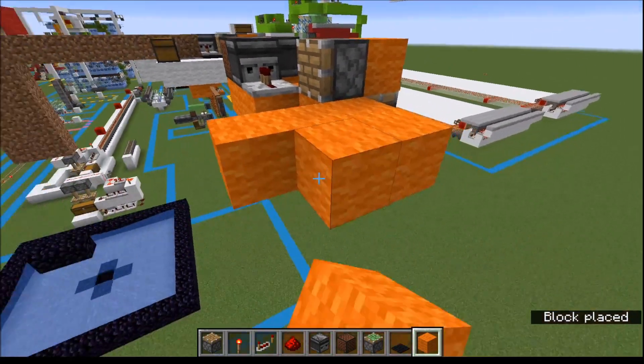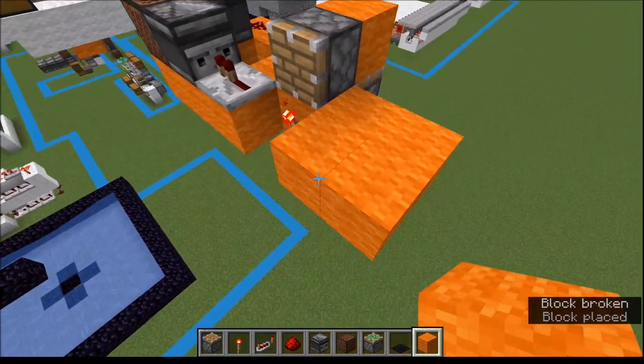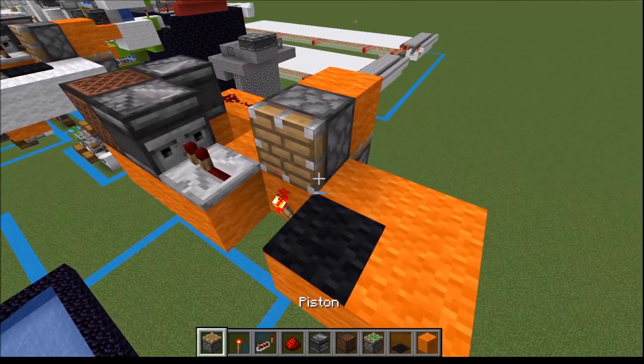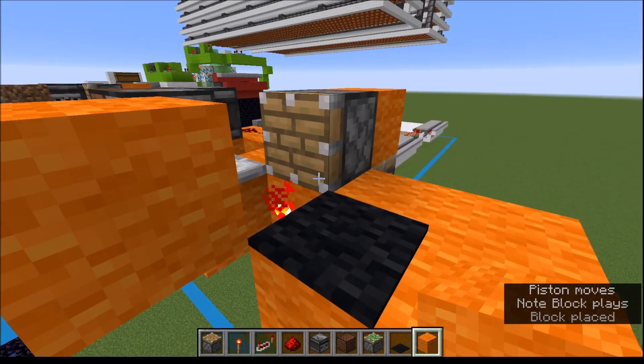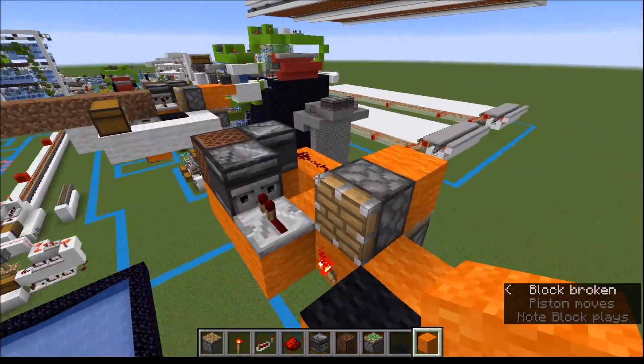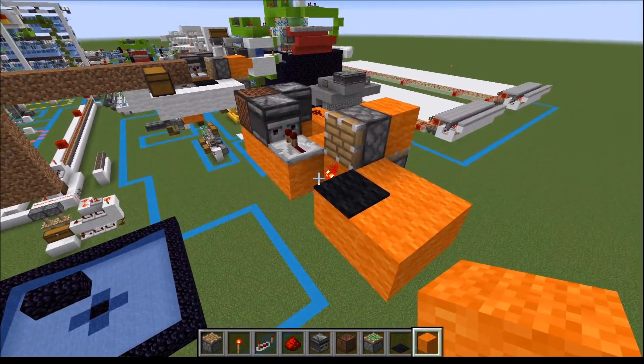And that basically lets us zero tick this piston. Now we just need a quick little platform to stand on here. Make sure that you place a carpet here — this makes it so that when you place the block and hold down, it doesn't automatically get placed there.